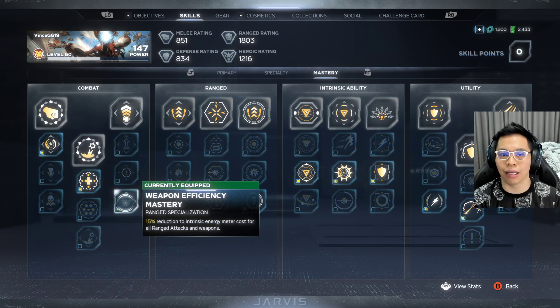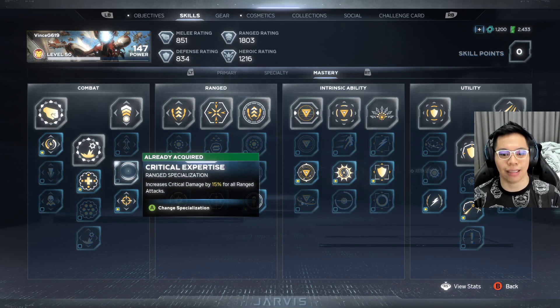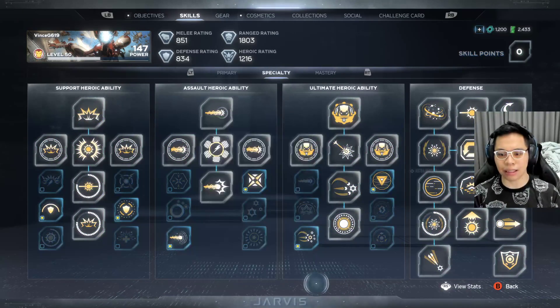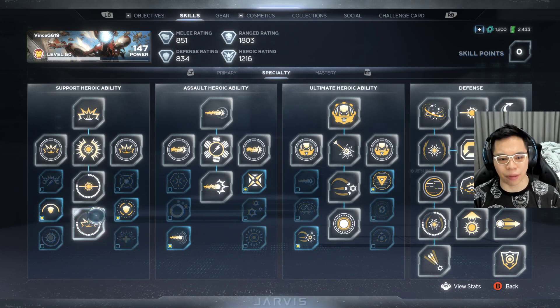The cool part about combat is you should get the 15% reduction to intrinsic energy meter — that way when you're shooting rockets it won't be as costly. That is the last one there.